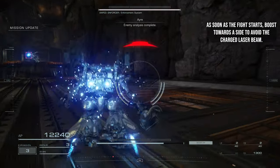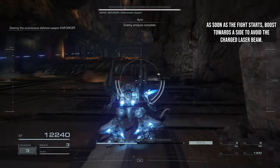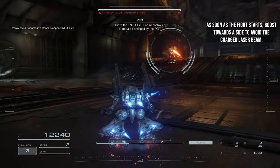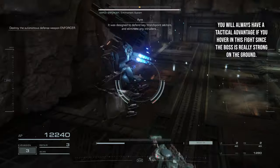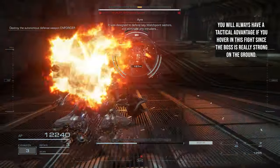As soon as the fight starts, boost towards the side to avoid the charged laser beam. You will always have a tactical advantage if you hover in this fight, since the boss is really strong on the ground.